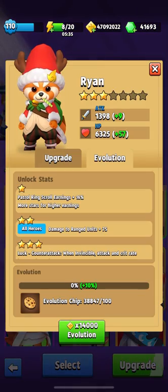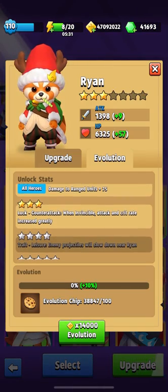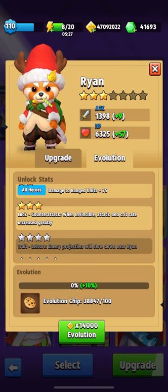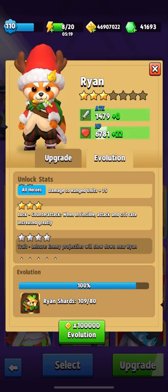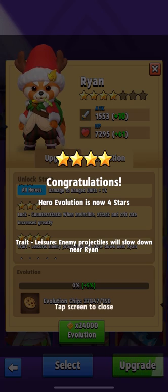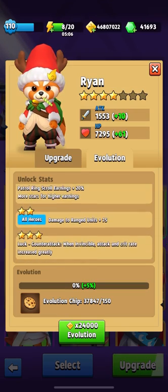Now it's Ryan's turn to get four stars — amazing! I remember when this hero was meta in PvP mode and everyone wanted it. Today I will raise it to four stars. At four stars, Ryan gets a skill where enemy projectiles near Ryan slow down. This is really interesting — it will be necessary to test how it works. Perhaps at four stars, Ryan will become meta again. What do you think?